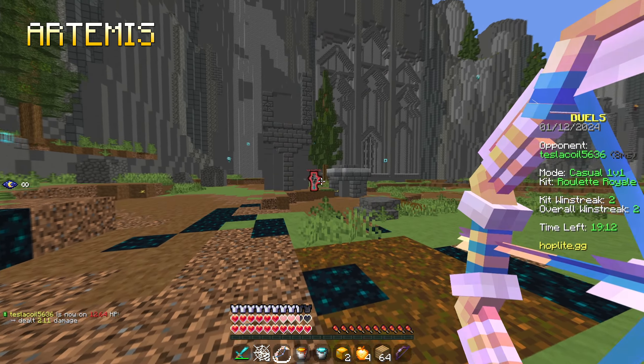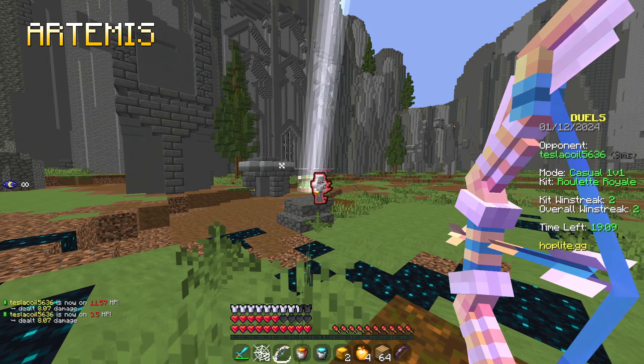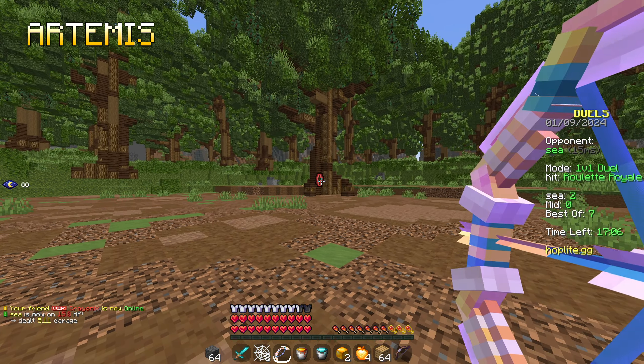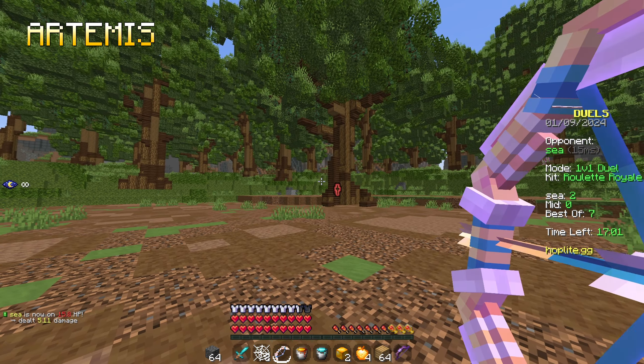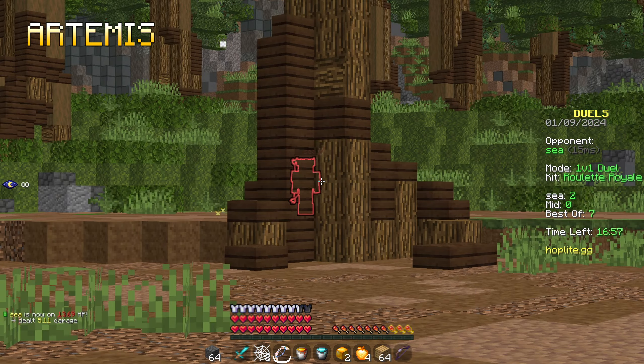The next feature is the lightning shot. When I hit the player with this type of shot, lightning strikes down, dealing a little bit of extra damage. The last feature is the tracking shot. The player is clearly standing behind the tree and my arrow curves around the tree in order to hit them. These shots are also indicated by a higher pitch shooting sound, so you're able to tell when you shoot these.